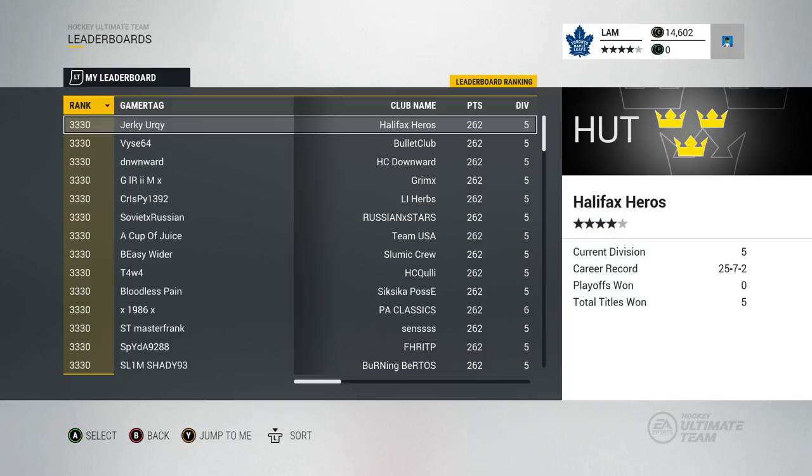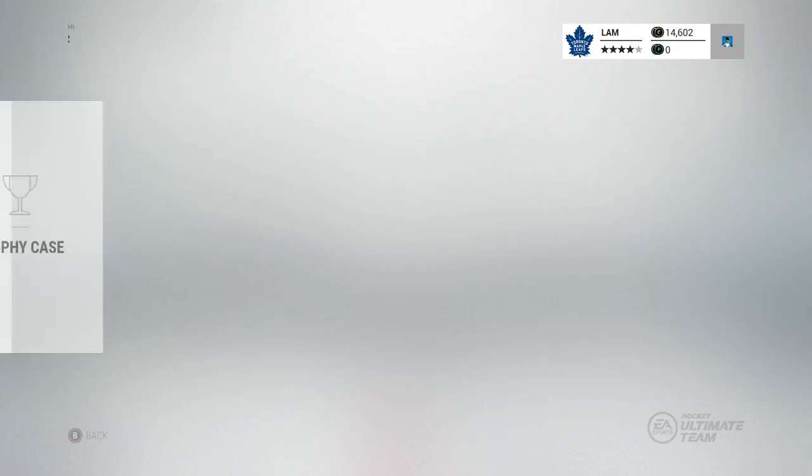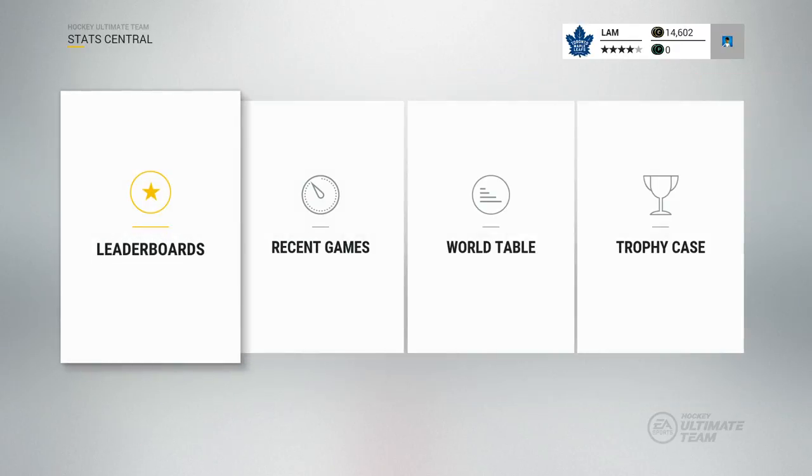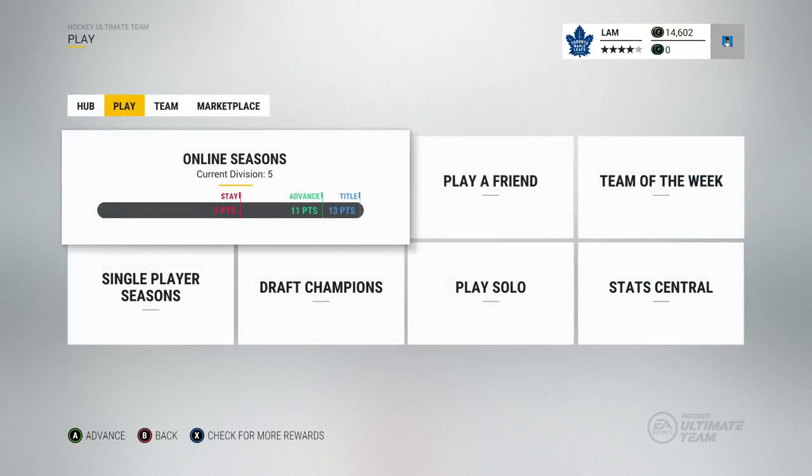I really wished they showed your record on the menu system, so I have to go through the leaderboards to show you guys. Right now I'm 25-2-and-1. I'm in Division 5 — I just got to Division 5 — and honestly I'm just kind of grinding through the games, trying to get through them. The higher divisions the players aren't too great, and I kind of want to get into the higher divisions to get more competition and improve my game a little bit, because right now I'm just running through people and getting a lot of rage quits.